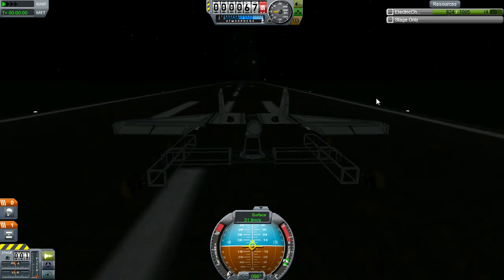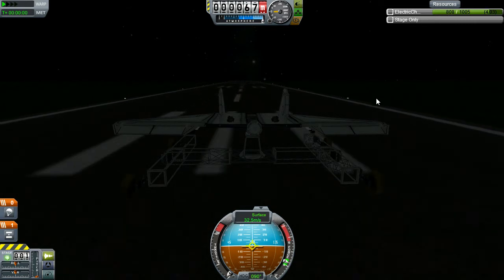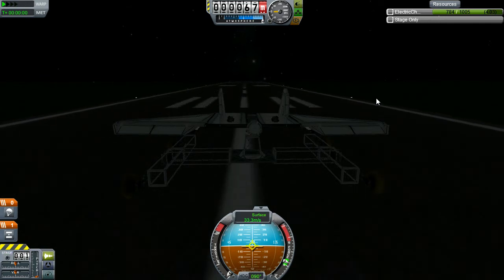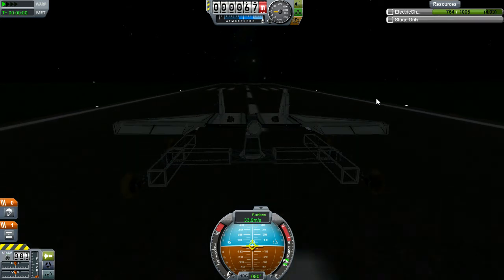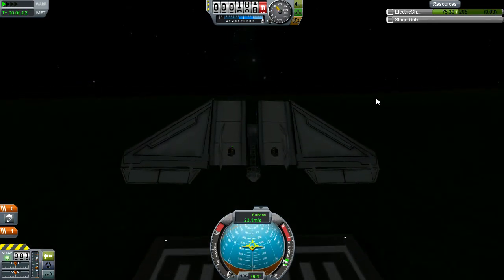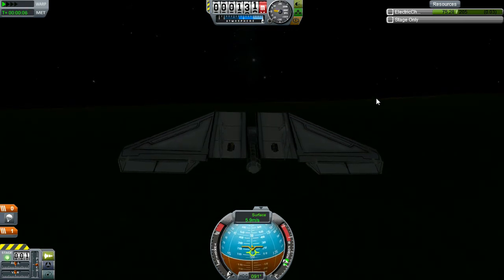I'm not quite dexterous enough to transfer the electrical charge from the rover batteries to the glider batteries before takeoff, so the glider will actually be at about half charge when it gets airborne. Here we're coming up on the end of the runway at about 34 meters per second, and up we go.